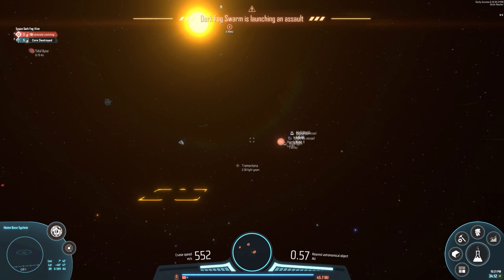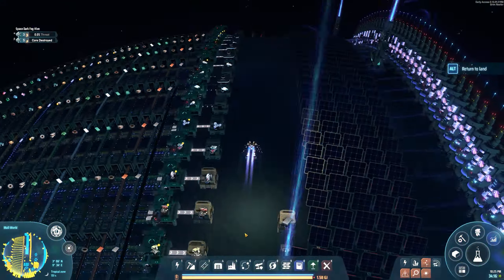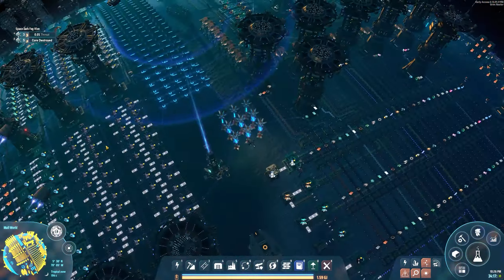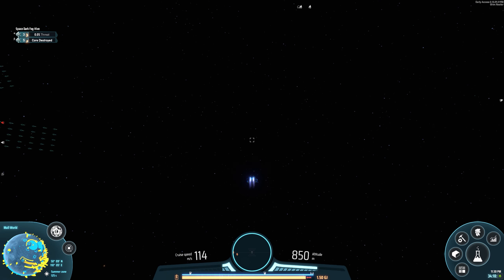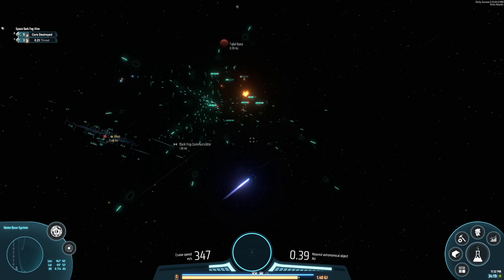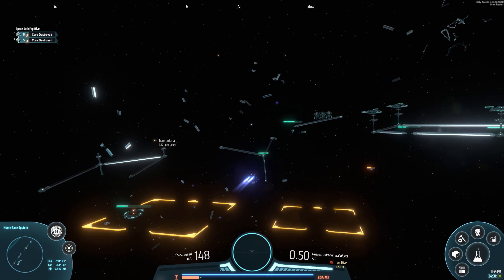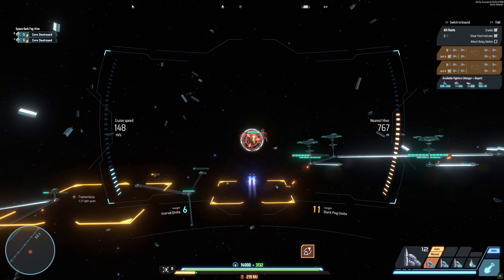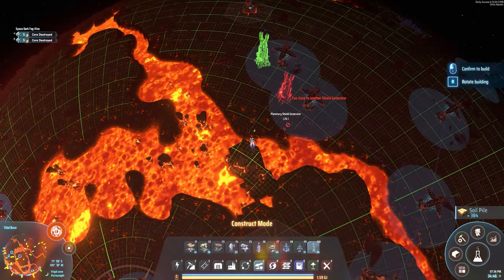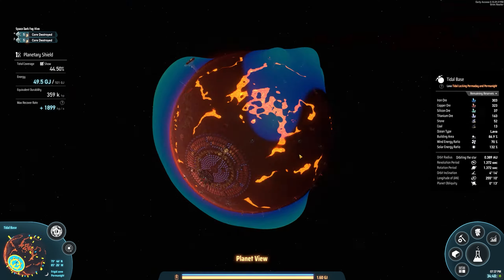For some reason my ships stopped attacking there so I had to fly out and fly back in just to reactivate them. And there we go — our first fog base wiped off the map, gone. We have a nice debris field hanging out, showing the other base that we are not to be trifled with. They did send a few ships over to our base while we were destroying them but that's okay — we took those out. We're just going to go home, grab some more technology and power, grab some more corvettes so we can take out our final base, and make sure our hydrogen fuel rods are flowing for our planetary shields.